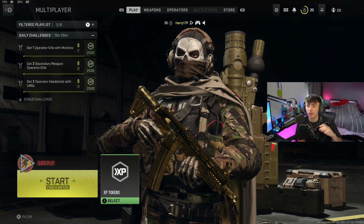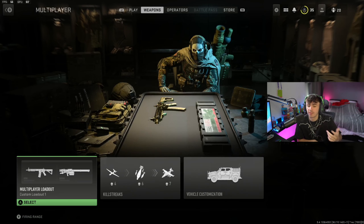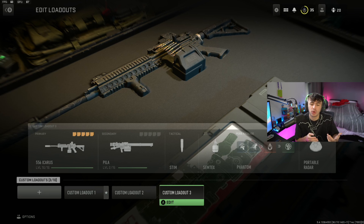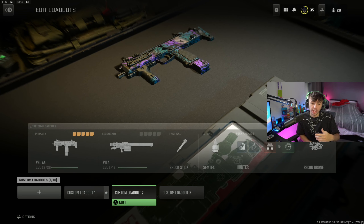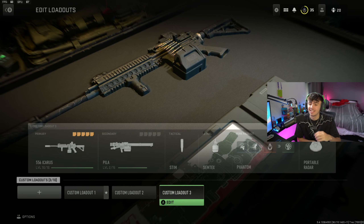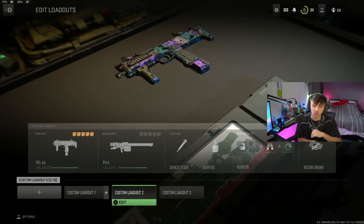If you've got double weapon XP, chuck it on and just make sure you're making the most of it. What I was doing the other day — because it was so late and I'd been playing so long — I ended up playing about three games with the 556 Icarus when it was already max level, wasting double weapon XP. So I switched to the MP7 and started leveling guns up again. Just make sure you're being as efficient as possible, because at the start of the game these double weapon XP tokens are going to be hard to come by.